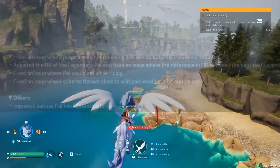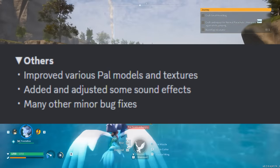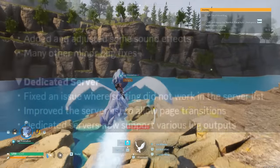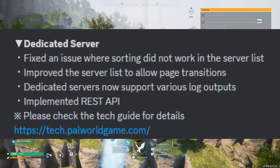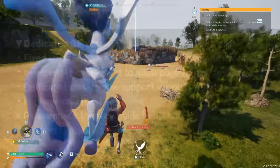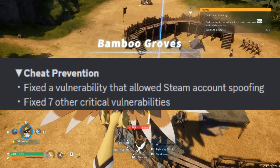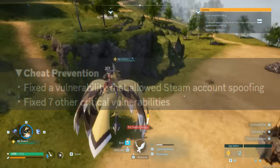They've improved various pal models and textures, added adjusted sound effects, and made other minor bug fixes. For dedicated servers, they've fixed a few issues with sorting through the server list, improved the server list overall, and dedicated servers now support various log outputs. For cheat prevention, they fixed a vulnerability that allowed Steam account spoofing, and fixed seven other critical vulnerabilities.